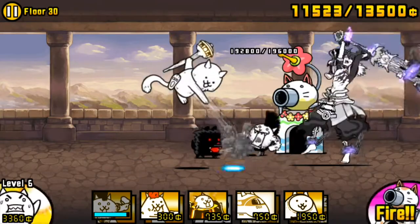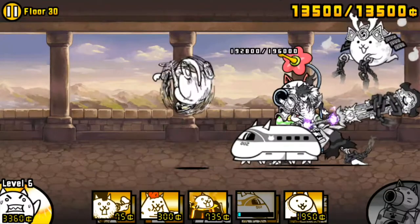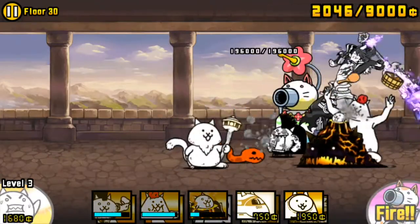Musashi cannot kill any peons in a single hit, but he cripples them enough to the point where you can reliably finish them off with other units such as Maglev, Fishman, or Jamiura. He survives 4 hits from Snitch, 1 hit from Dark Doge, and 1 hit from Hermit.